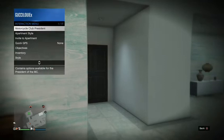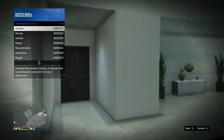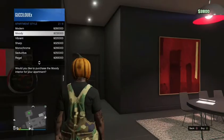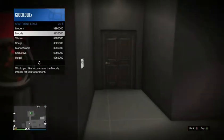Once you go in there running, you're gonna spam right on the D-pad. First you gotta change your apartment style — change it up to one of the options like the moody one. Then head into first person, run in, and spam right on the D-pad. It might take you a few tries.